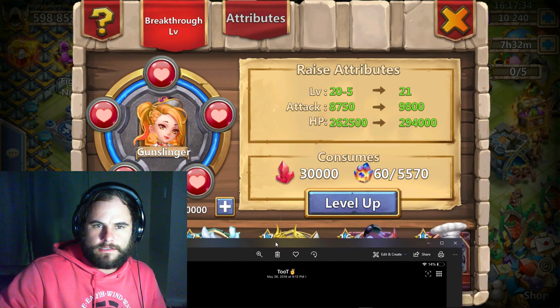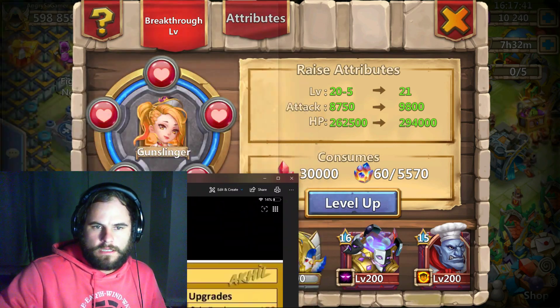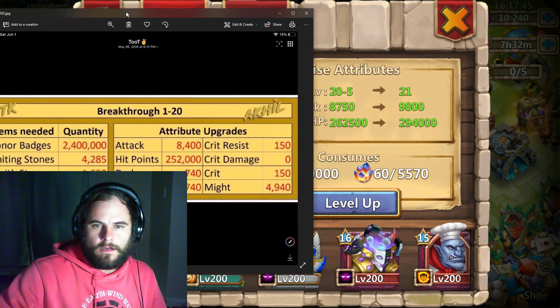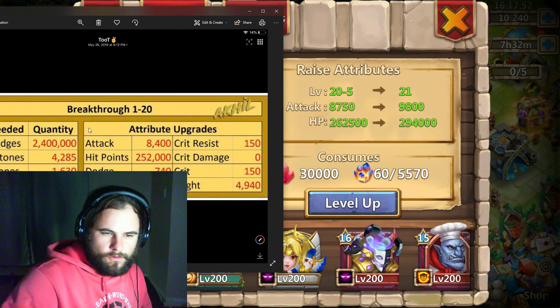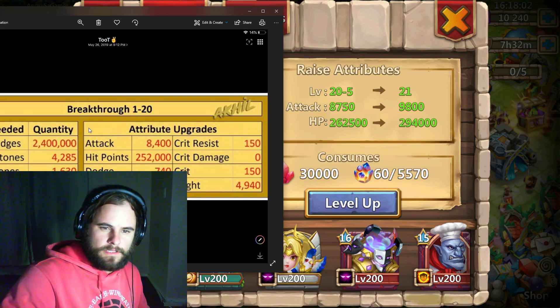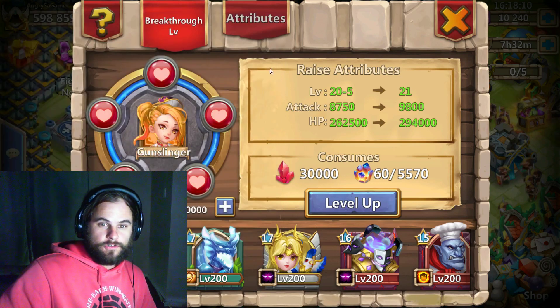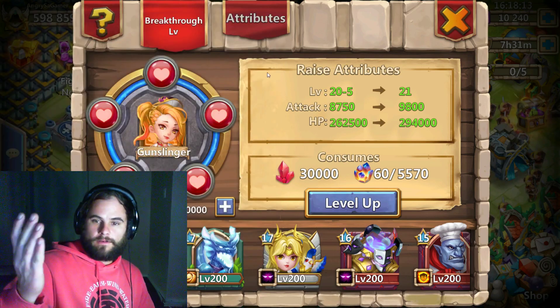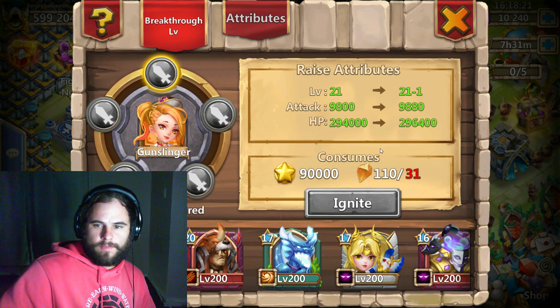Looking at the attributes for breakthrough 20: you gain 8,400 attack, 252,000 HP, 740 dodge, 740 accuracy, 150 crit resist, 0 crit damage, 150 crit, and you gain 4,950 in might. I cannot fully confirm that, but this is what the stats show. I'm almost at 600,000 might - I am out of igniting stones.